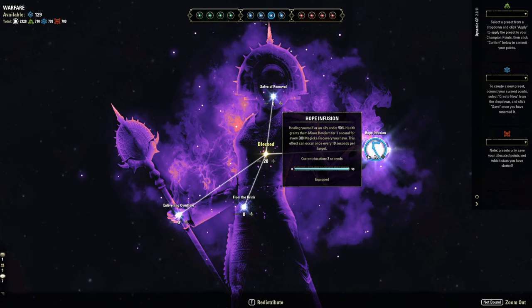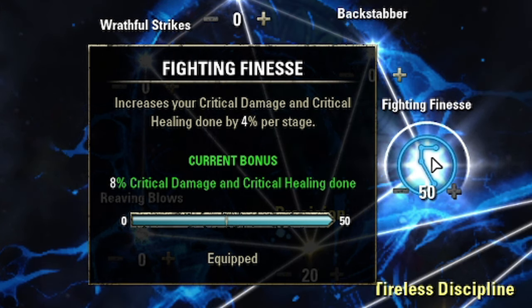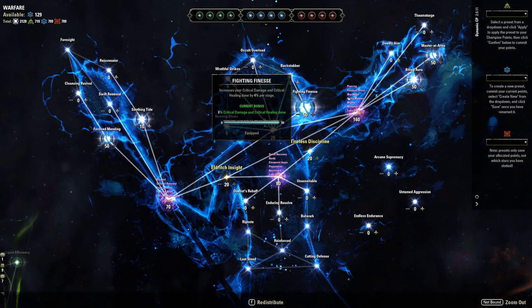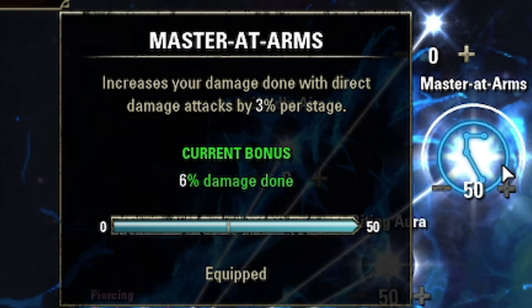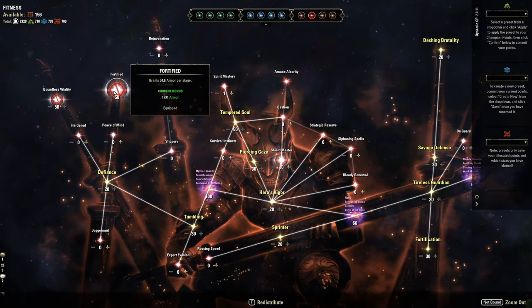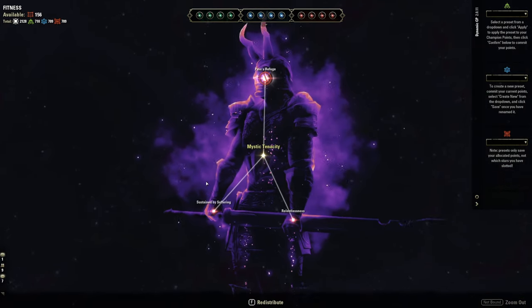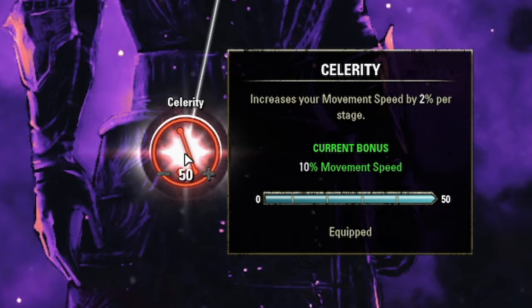Hope Infusion can trigger every 10 seconds, so playing solo you get Minor Heroism on top of Major Heroism that Oaken Soul provides, giving you Dawnbreakers all the time. Then I go with Fighting Finesse, increasing crit damage and crit healing done by 8%, and Masters at Arms, which is balanced — increases our main spammable and other abilities. Moving to the red tree: pretty obvious ones — increase max health, armor. Going into Survivor's Spite to get Pain's Refuge since I'm not running Extended Ritual, lowering my damage taken while dots are on me.